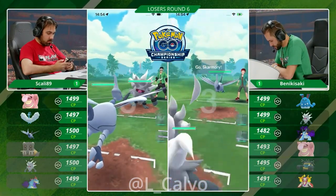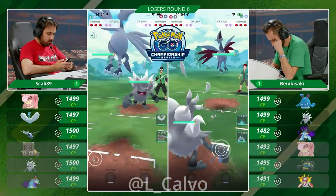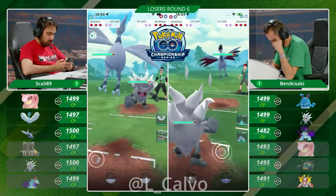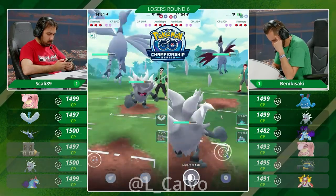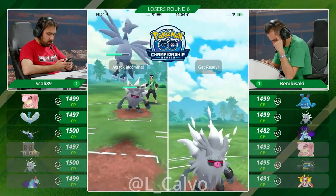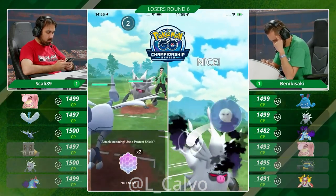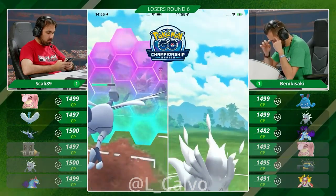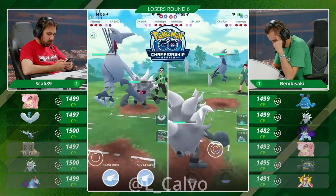Game two: Annihilaape leading into the Skarmory. Bastiodon is still in the back. Avoiding the Annihilaape once again. The Annihilaape is still a good matchup against the Skarmory. This is what I call a team of Scully — where you win the switch advantage, you win the game. Altaria and Bastiodon in the back is just unbreakable. Looks like Scully does want to go for that switch advantage here; Benikisaki just staying in for a little bit.